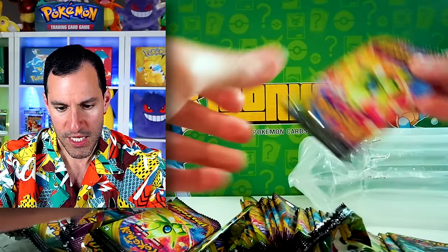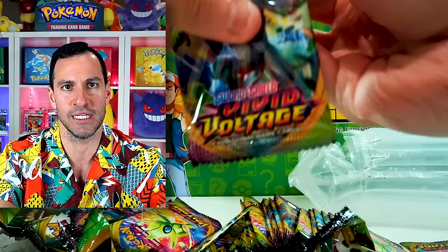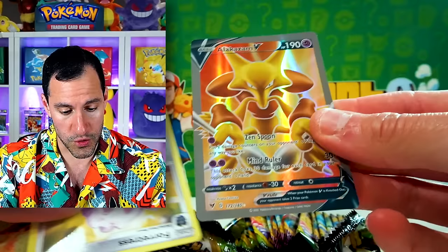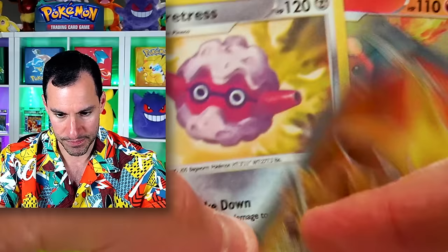Still no EXs. I'm really curious if there actually is an EX. These are fairly difficult to open up. I will give them that — we did get a full art, though there's no texture on it. The cards look like they're actually from Vivid Voltage; they got the set symbol at the bottom. Well, that was nice.